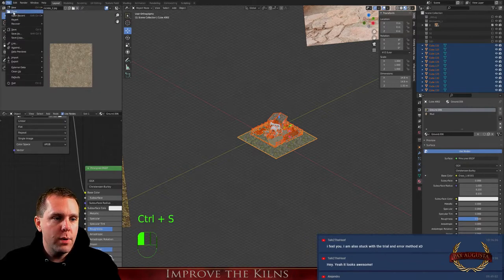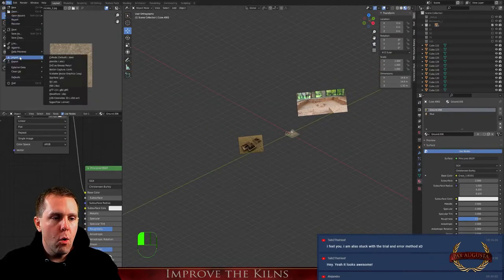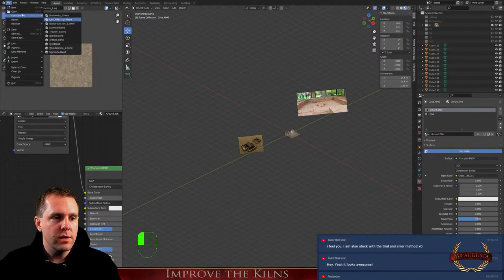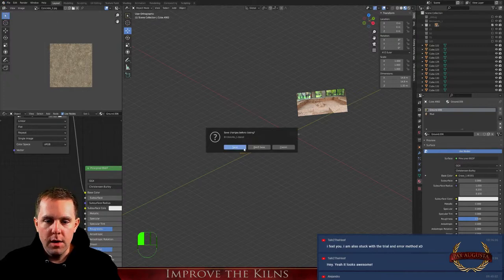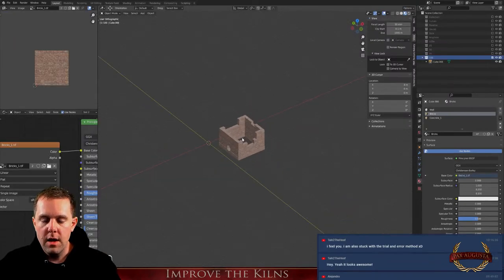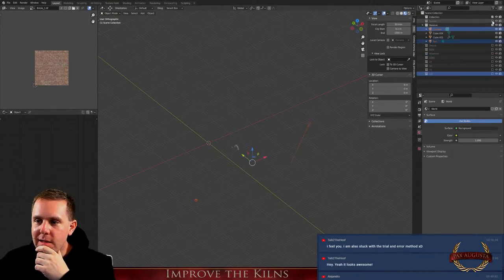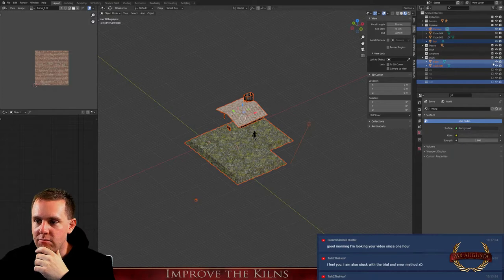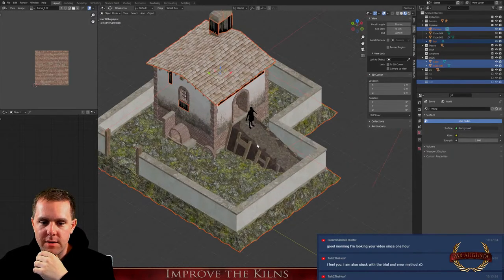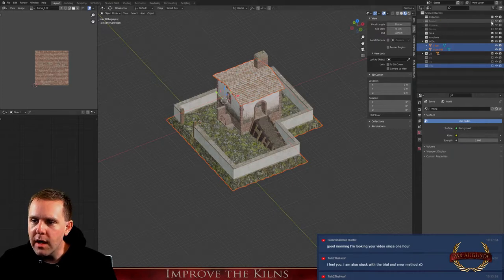Let's open the other model now. This is the more realistic or more accurate one — the one I just worked on was a fantasy building. Let's go to the other building. I have to load everything. There it is. I don't want the decals and I don't want the human figure.